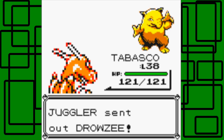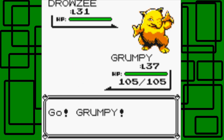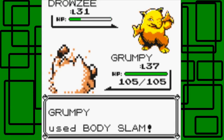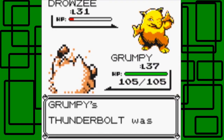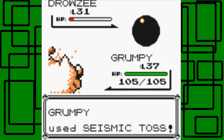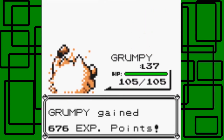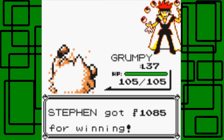Grumpy is up. Hopefully we can outspeed this Drowzee since Primeape is pretty fast. Let's use Body Slam — doesn't quite take it out. Disabled — Thunderbolt was disabled. We'll finish it with Seismic Toss, which should do 37 HP since Grumpy is level 37. There we go, nice. Thanks for 1,085 Poké Dollars.